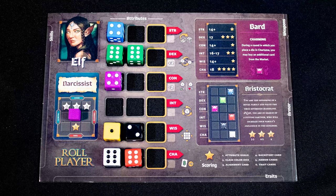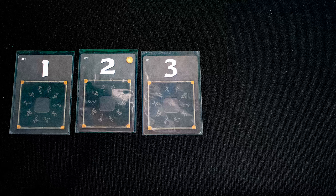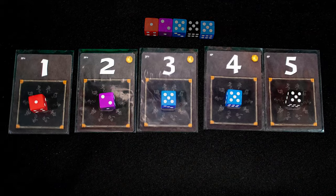Grab six to eight dice based on player count and roll them, then assign them to your character sheet starting in the leftmost spaces. Any gold dice assigned give you two coins. Start the turn by drafting dice — there should be one more die than the number of players.